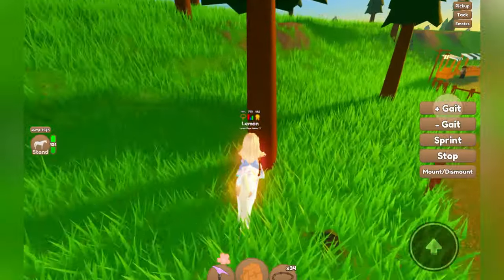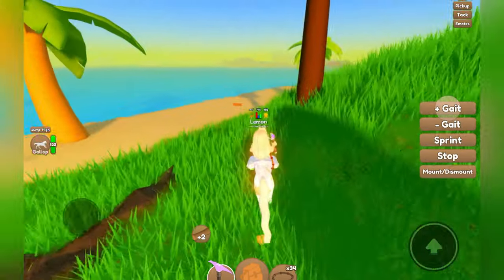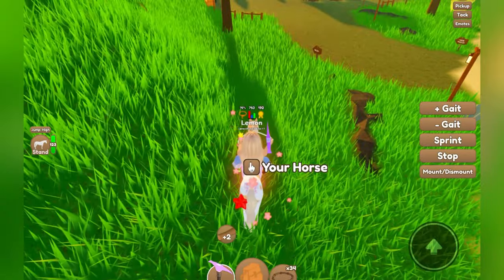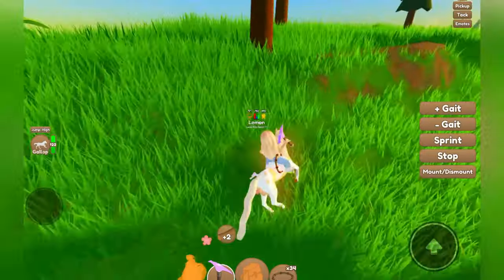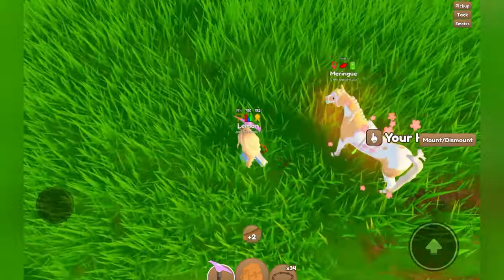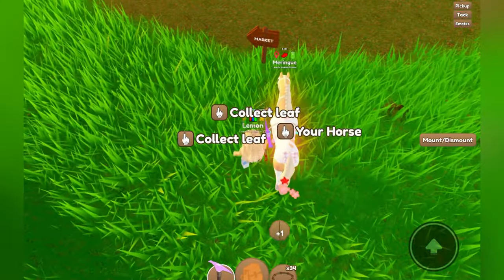To get sticks, you just need to go over to a regular conifer tree, and sticks will have a chance of dropping after you harvest it. It looks like we're not getting much luck here, but trust me, one will spawn — and there we go. We got a bunch of sticks and leaves. So that is how you get the resources for the snowman.